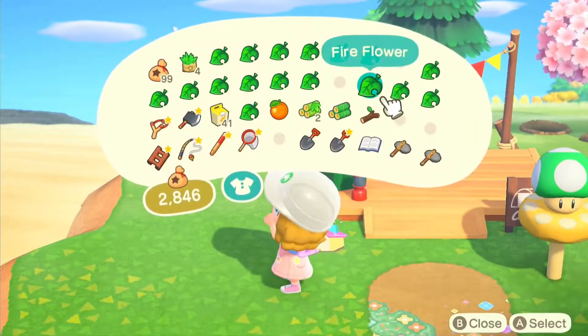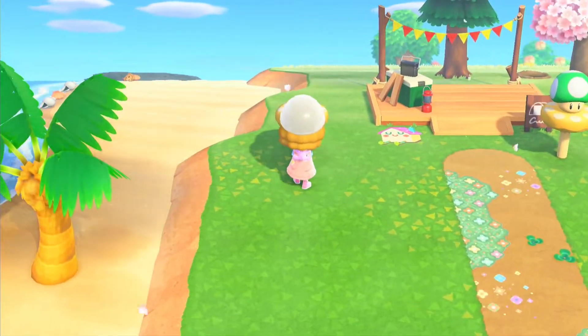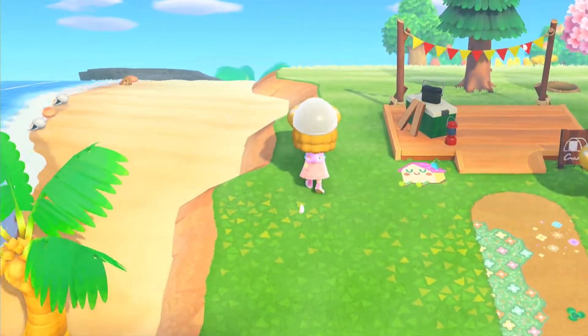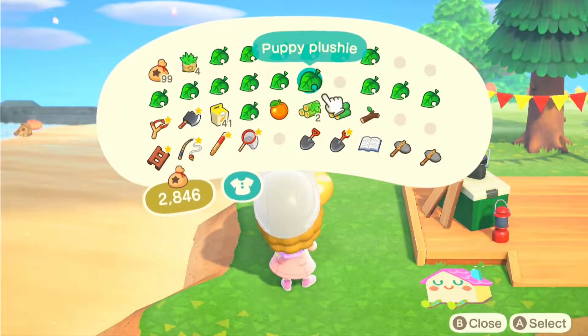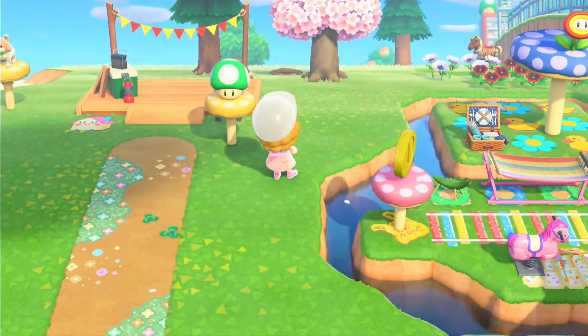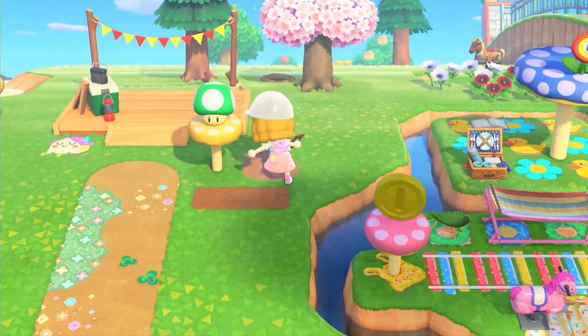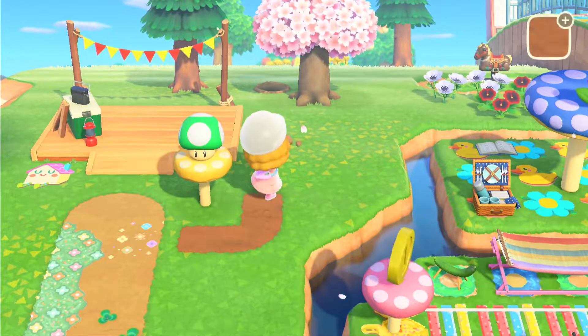This mushroom on top of the mushroom stand is one of my favourite things to do — I think it's so funny and it just looks really really sweet. And then on my other mushroom platform I placed the puppy plushie, and I think that is adorable — one of my favourite items in this game most definitely.